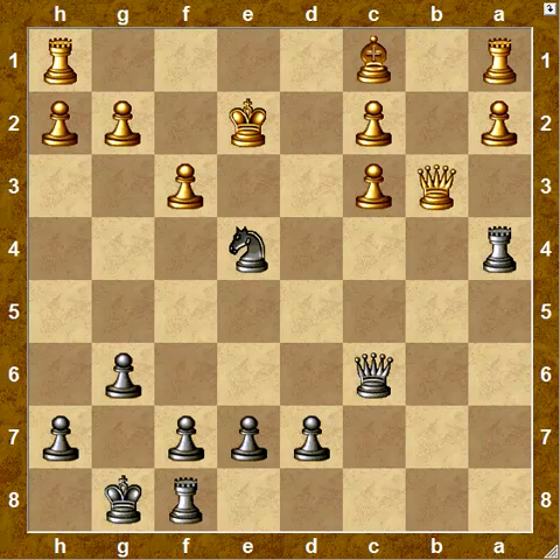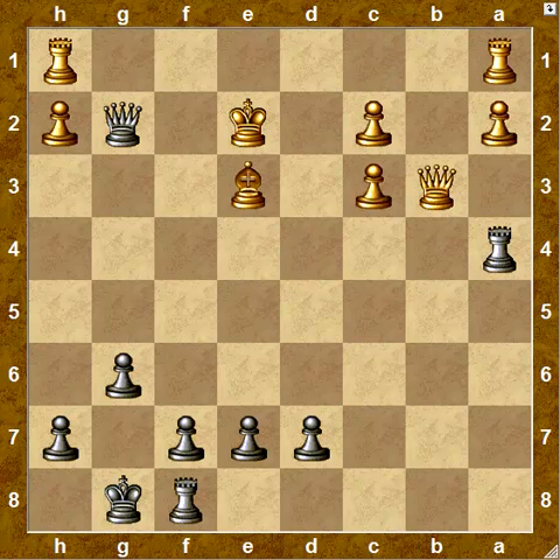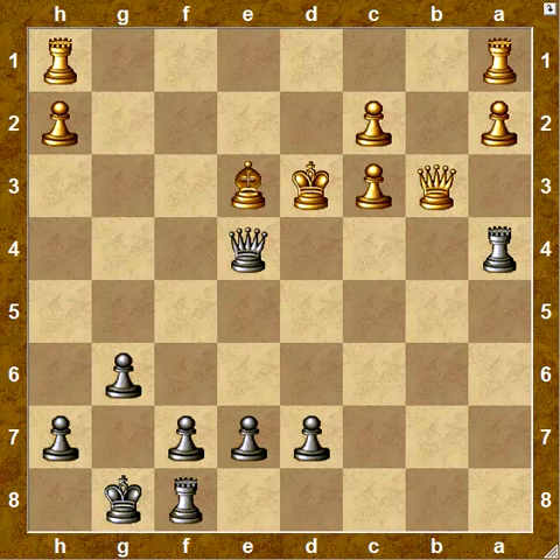White dropped the queen back, and now black just forced a draw with knight takes e4, check. There really isn't anything that white can do here except repeat the position with a draw. So black has no problems in this particular variation, which is the one so strongly recommended for white. I think this very important, if somewhat obscure, game rehabilitates this variation for black, and you can play it with confidence. Look forward to future installments of Fly the Pterodactyl, and don't forget to pick up a copy of my new book, Fly the Pterodactyl, from Ishi Press, published in April of 2012.